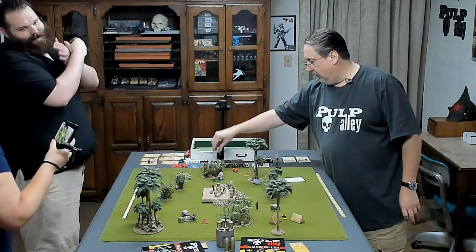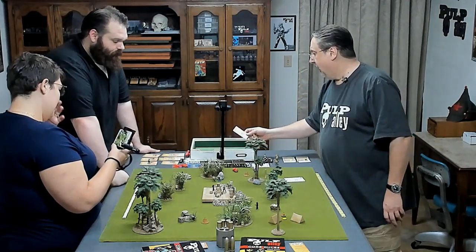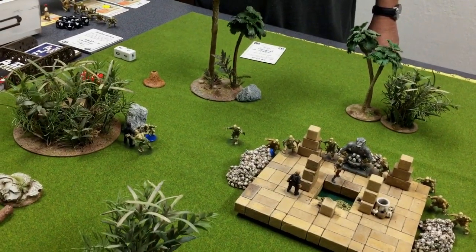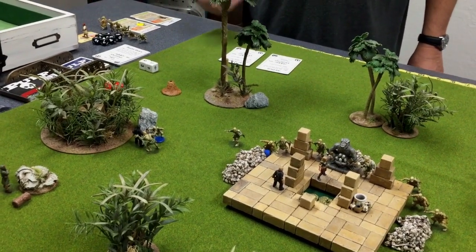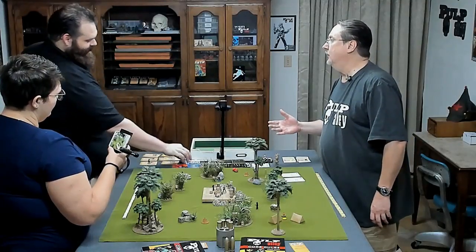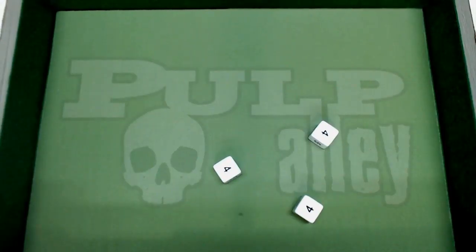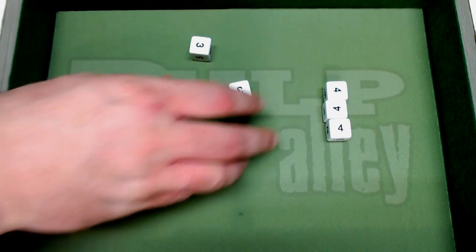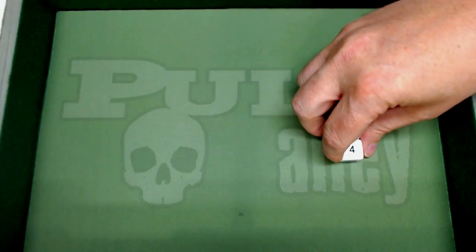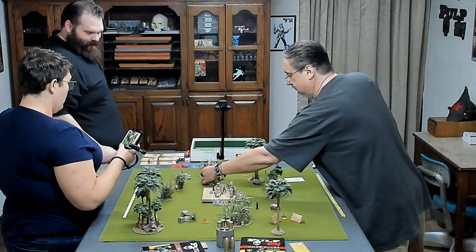The next one we'll activate is the other one that's on Lou. He has 'Make It Count,' so he gains a plus 1 to brawl, shoot, or dodge. He burns it right now and gets three dice — 3-4 against Lou. Lou's down to 2 now, and he takes his three-dice hit. Lou's a 2-pointer, so now he's down.